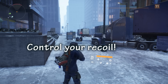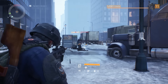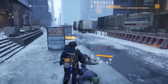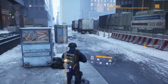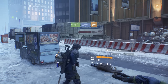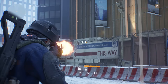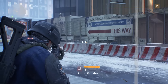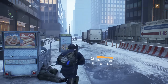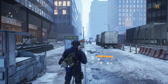Last but certainly not least is recoil management. Recoil is very real in this game and you'll need to know how to manage it for each gun. One of the simplest ways is pop-shot or selective fire — basically you use your automatic weapon like a pistol. You just pull the trigger, pull the trigger, pull the trigger, and let go before your recoil gets too high. It usually ends up around the head, which is great because headshots have a damage multiplier.